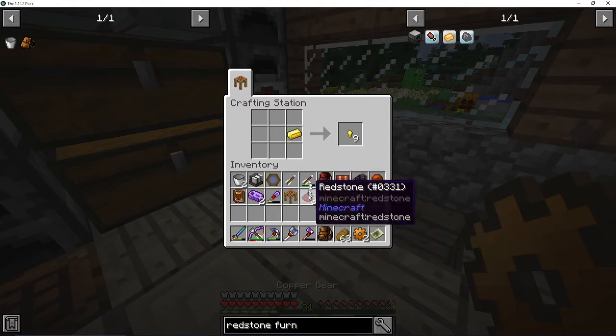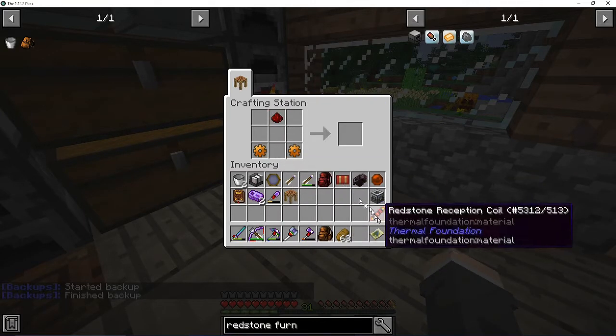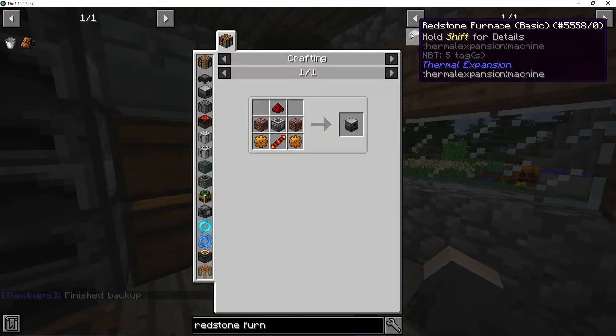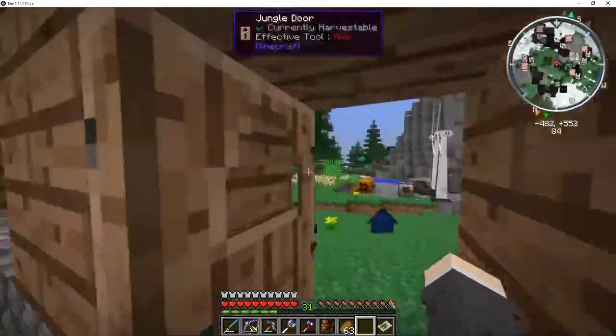Eventually I will have to take everything out of the smeltery just because it's in there. And if I want to get it out, I will have to. But for now I want to try to avoid it as long as possible, because I'm lazy and I hate that kind of stuff. Alright, so that is the redstone furnace, now being crafted up as soon as those bricks finish.